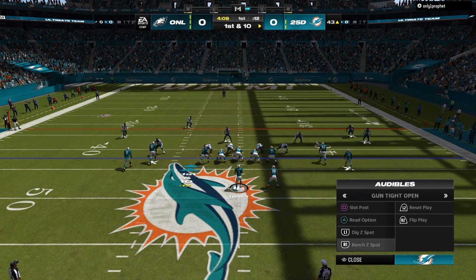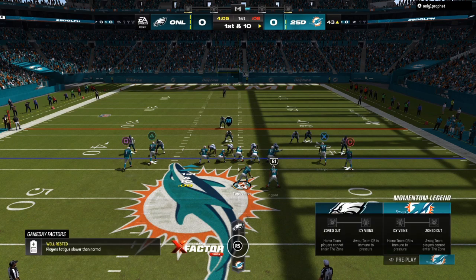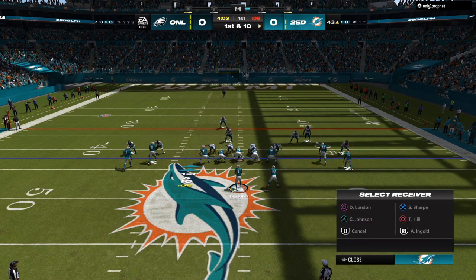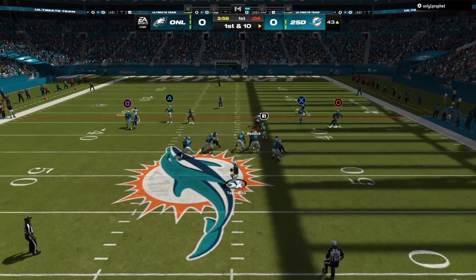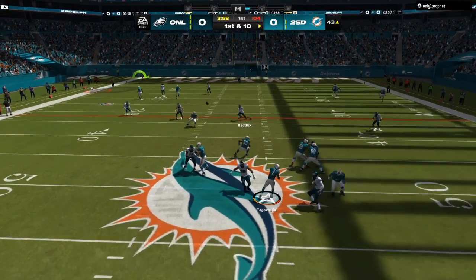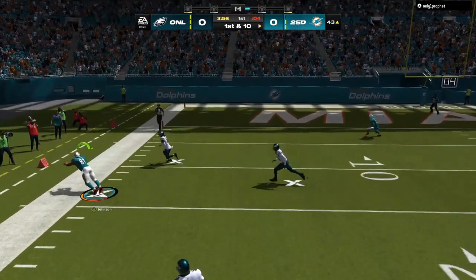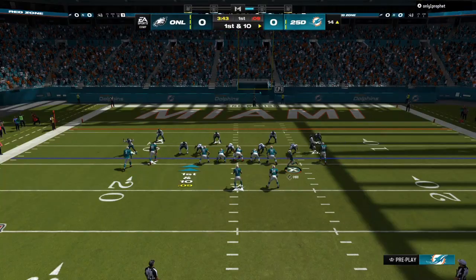That means your opponent is going to have to either play man press or two man under, so this offense is going to force your opponent's hand. Now we go to the Bench Z Spot — cover three, cover four, cover two, it doesn't matter. If you put a fade on both of the outside routes, you're going to be able to hit either triangle or the X receiver. You can see the user is in the middle of the field and we're able to pick up chunk yardage 30 to 35 yards down the field.